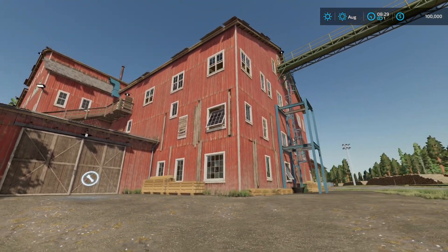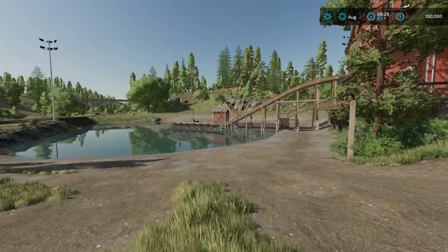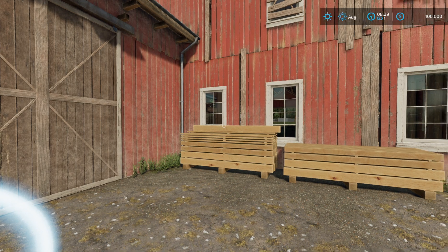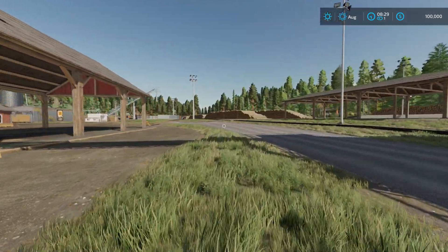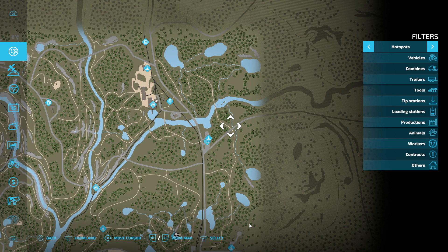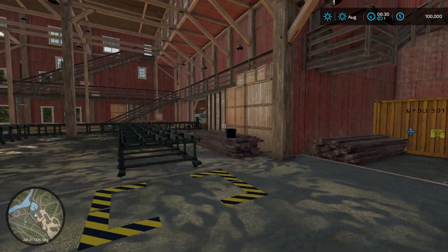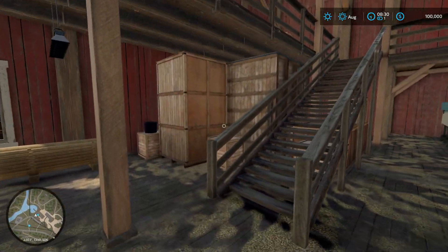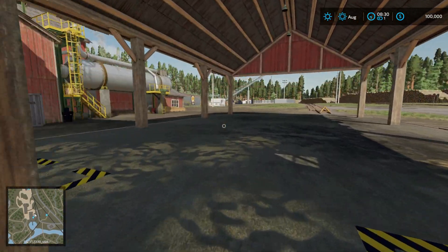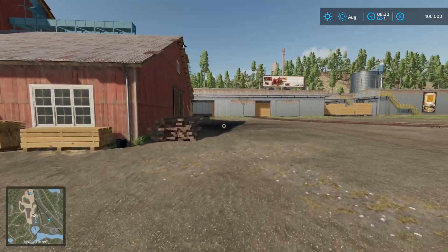So we're now up in the northeast section of the map and we are here at the old sawmill. This is another place where you can sell wood — maybe make products. I'm not sure how it exactly works, but you can purchase this one. It's very expensive. You can see across the way there's more lumber storage. I'm not sure if this one has the same shop feature that the other one had. This one you can definitely buy, but it's expensive. Cool old school sawmill though, for sure.